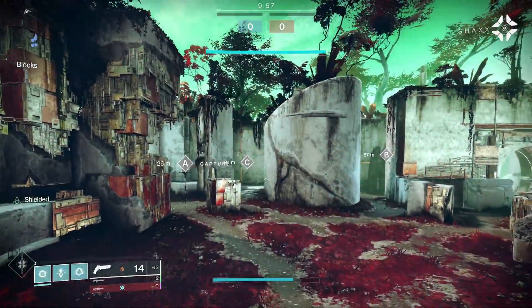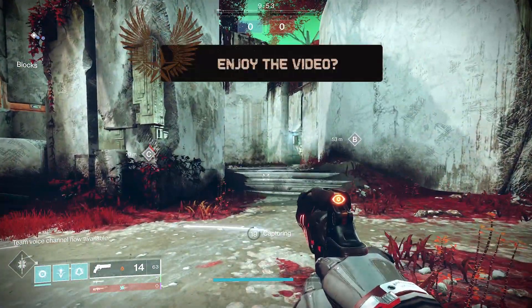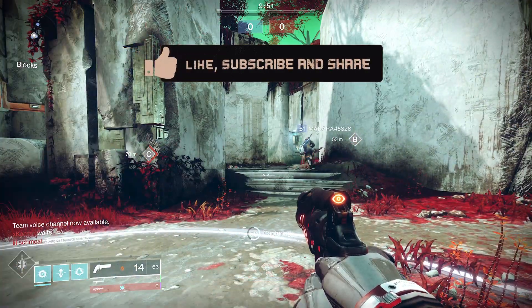I want to talk about what it means and how other weapons and perks are going to fit in. In the background, I think it's a 56 opponents defeated gameplay using a Quickdraw Astral Horizon. The Igneous Hammer has Rampage and Killing Wind.